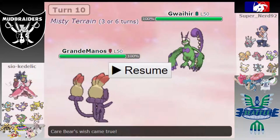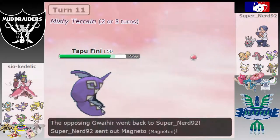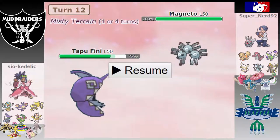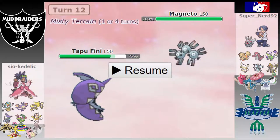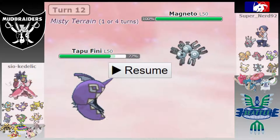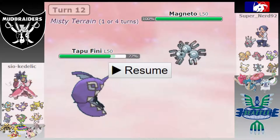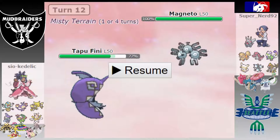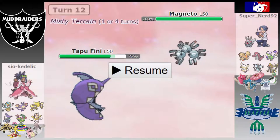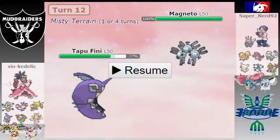In goes Tapu Fini because I can take whatever he wants to go for. This time he goes into Magneton — because why wouldn't you go into Magneton on Tapu Fini? If he's a standard Violet set, I should be able to do about 80% damage with HP Ground, live a Thunderbolt — not well but live — and then kill with the next HP Ground. But the issue is if he's Analytic he'll actually kill me here, and I'm not 100% sure which of its three abilities this Magneton is.